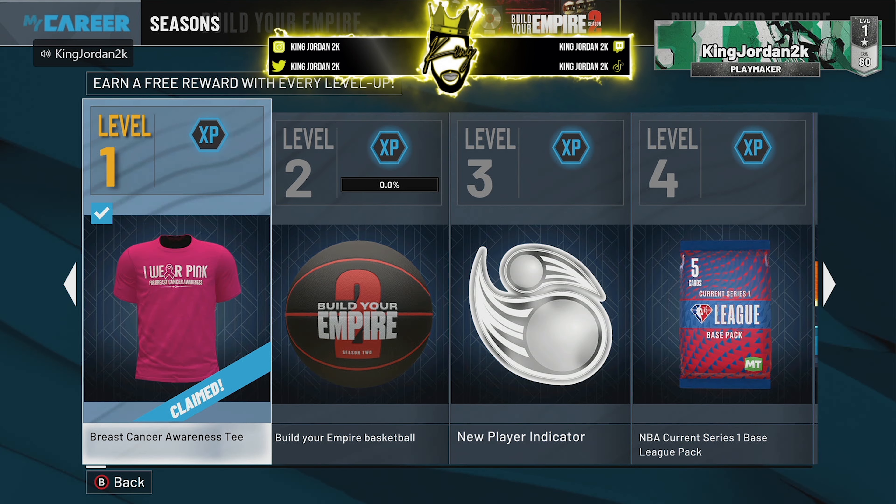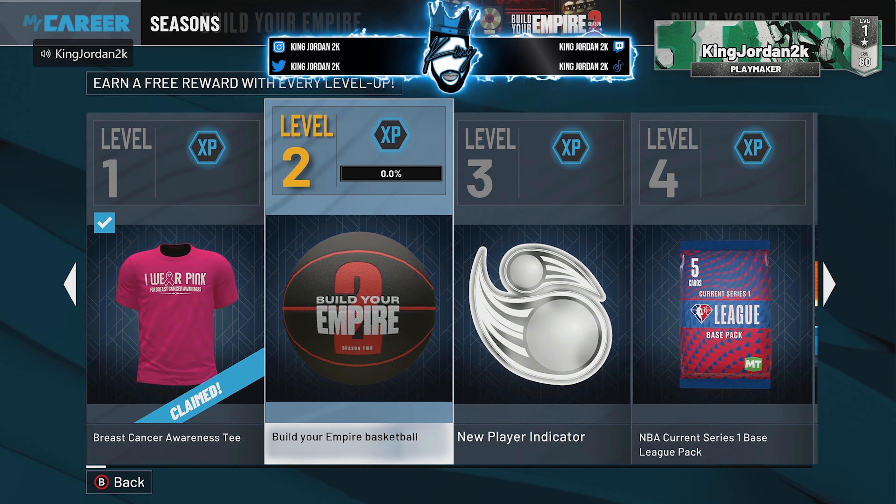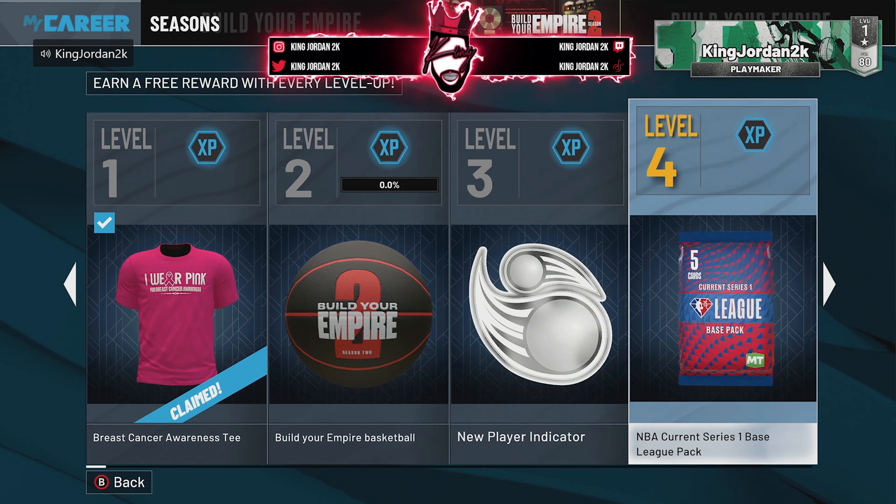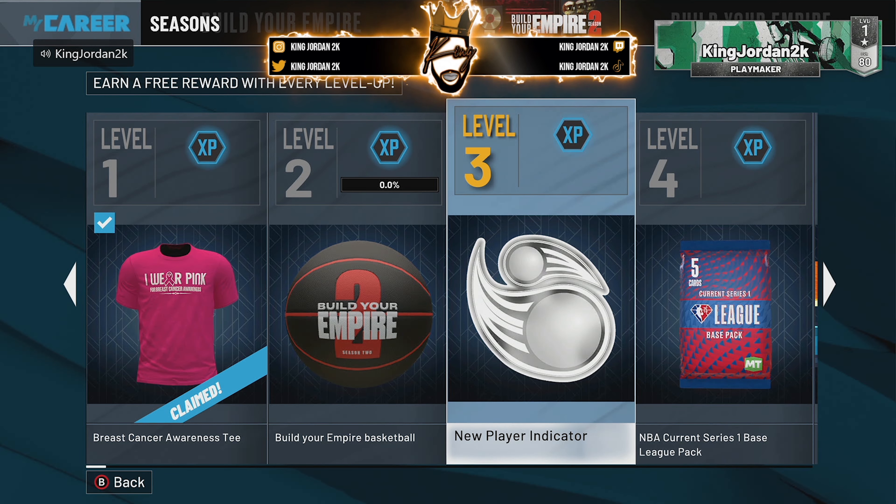The season two awards are here. You can see I already claimed level one — you get the Brass Cancer shirt. Level two, you get a Build Your Empire. Level three, you get a New Player Indicator. And I'm really not sure about these indicators.